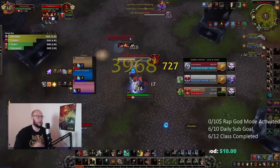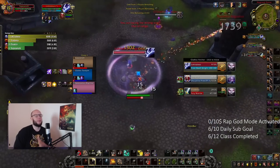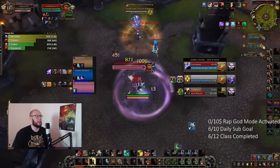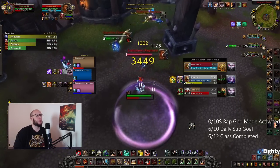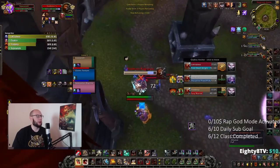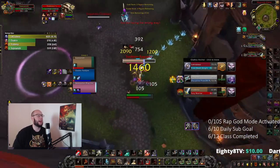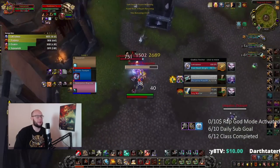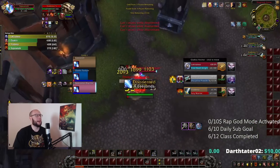I really like the Death Maker legendary - you can see it procced here with the orange icon above the Warrior's health. This is giving me 15% more damage on the target, making me feel like I'm doing more damage outside of my Conqueror's Banner, which can be a problem if you're running Signet of Ancient Kings where all your pressure is in one specific moment. At the highest level you probably want to run Signet, but as you're pushing up the ladder I really liked the feel of Death Maker. Now we've forced Rallying Cry, Pain Suppression, barrier, and Enraged Regen - the Warrior doesn't have a lot of defensive options left.